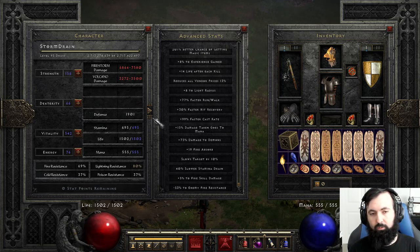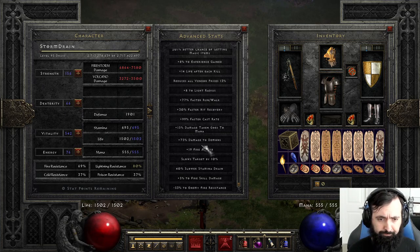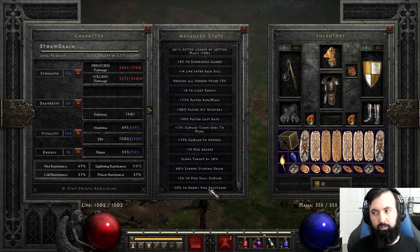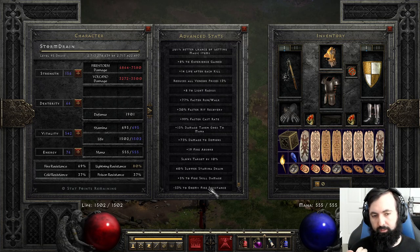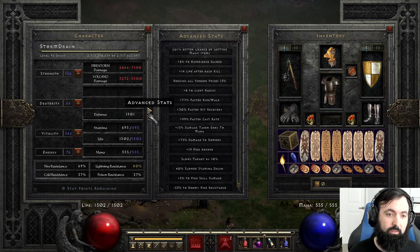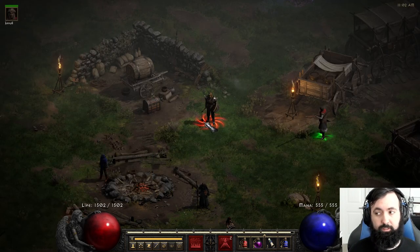Negative enemy fire res and plus skills — damage is everything. You want really high damage, a lot of plus skills, and a lot of negative enemy fire resistance. The more you can break the monster's fire resistance, the more damage you will do. Lowering their physical resistance will also help when you're against fire immunes, which is something we'll demo later.